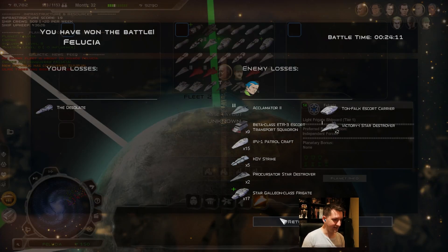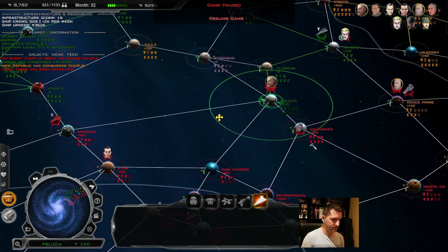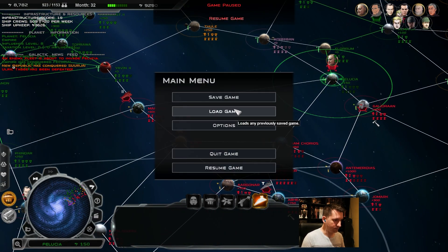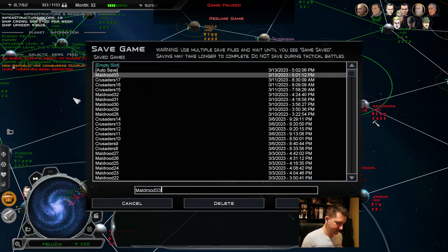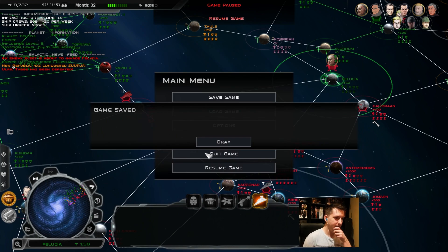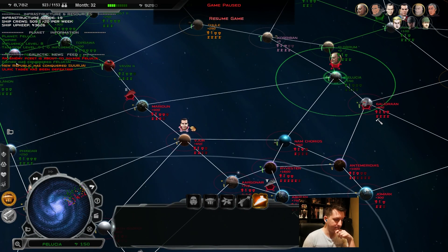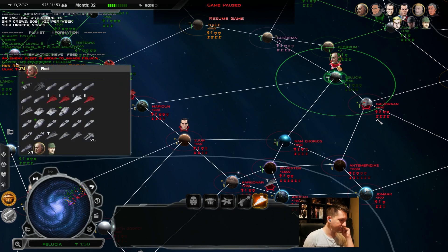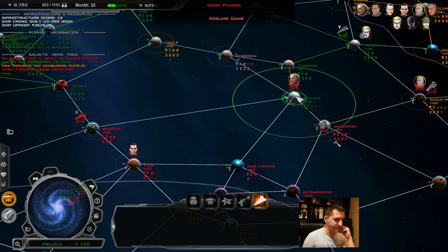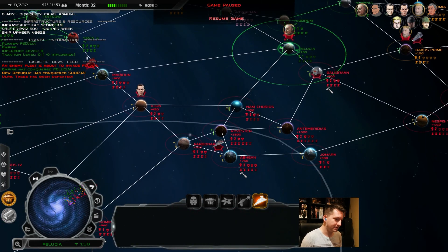You only lost a Desolate on that. So we are going to save there, and that'll do it for our first episode today. We are going to try to take back Felucia and take Raxus Prime with these little ground units. Do I even want to split this up? I kind of want to split this up and send some back to Maradun.